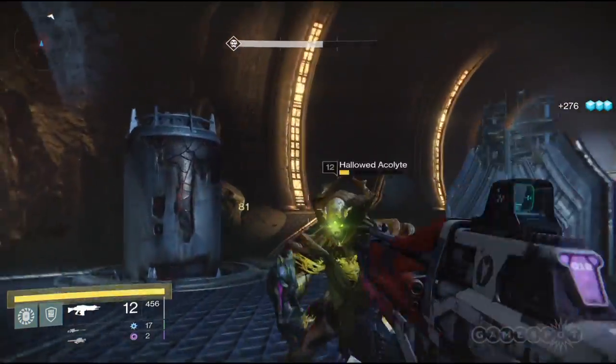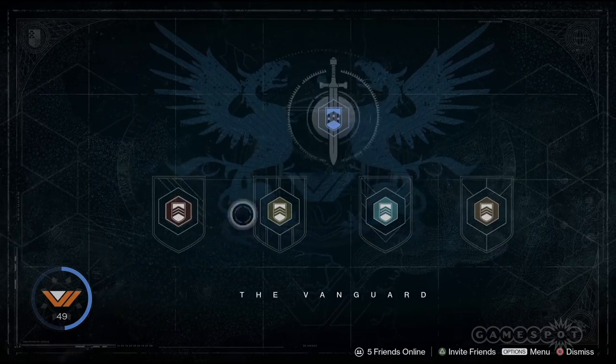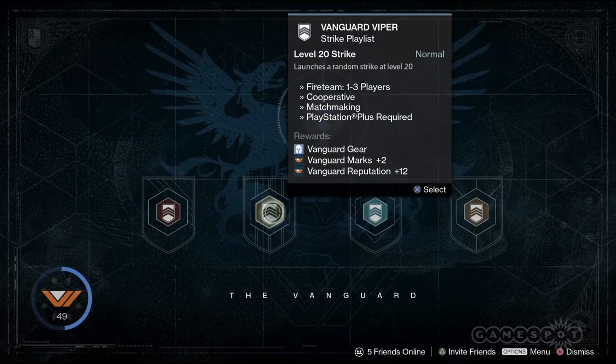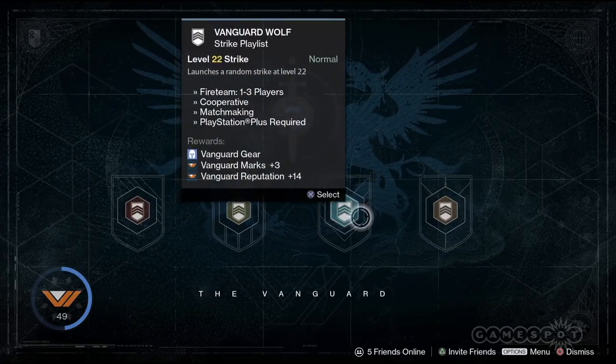Number two: vanguard missions. Hit up the strike playlist and you're guaranteed to walk away with a piece of light gear — well, almost guaranteed. There's still a bit of randomness in play here.